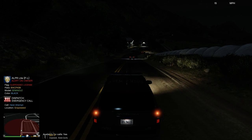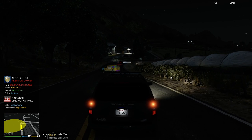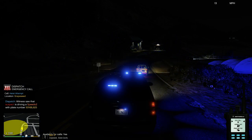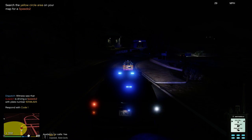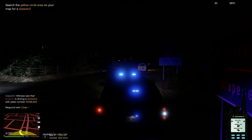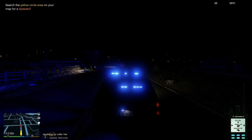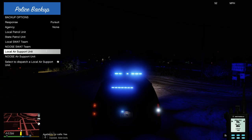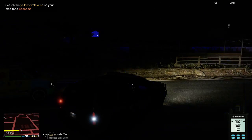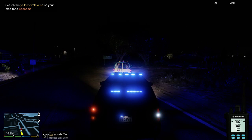We've got citizens reporting an attempted bank heist on Grapeseed Main Street. Target vehicle license plate 5-0-Nora-Boy-Lincoln-6-2-5. Assistance required on Grapeseed Main Street, respond code 3. Get a chopper — attention all units, we have units requesting air support. Air support is on its way.